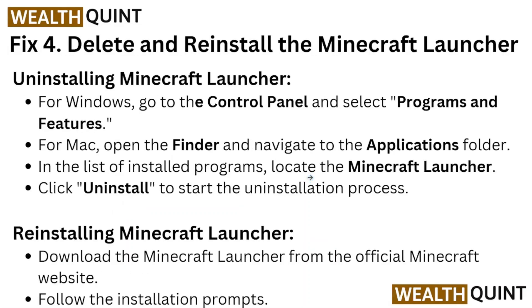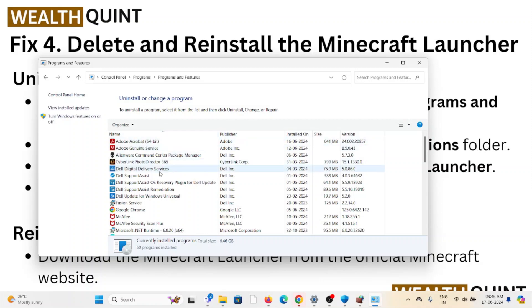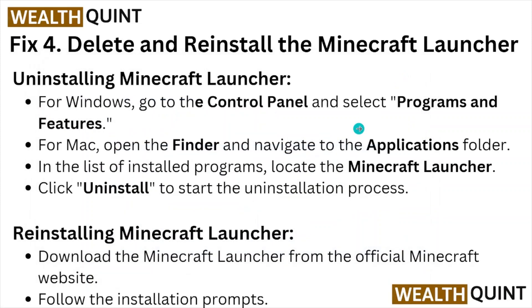Fix number four is to delete and reinstall the Minecraft launcher. To uninstall on Windows, go to the Control Panel and select Programs and Features. For Mac, open Finder and navigate to the Applications folder. Locate the Minecraft launcher, click Uninstall, and it will automatically uninstall the application. Then reinstall by downloading the Minecraft launcher from the official Minecraft website and following the installation prompts.